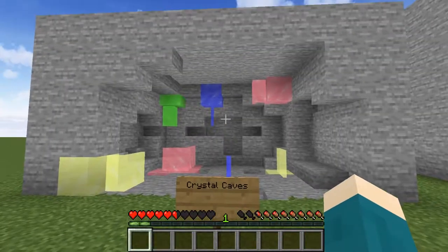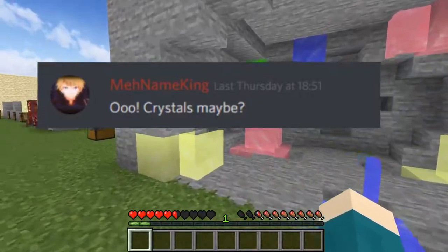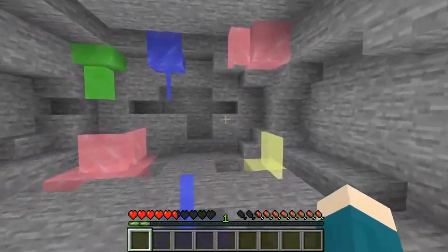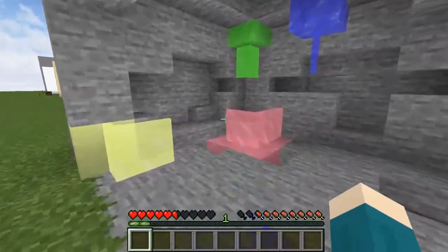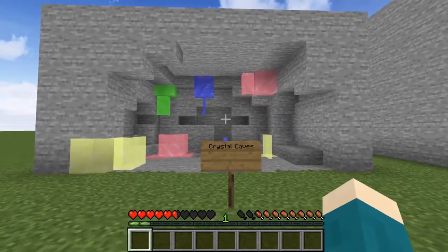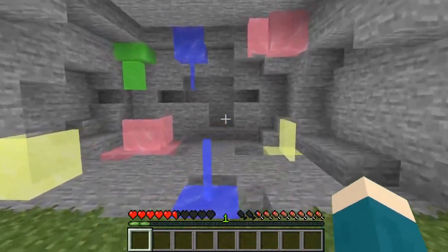Next up I would add crystal caves — an extremely rare underground biome that spawns with crystals in them. Crystals wouldn't have too many purposes: they are transparent so they would make good windows and look very pretty, but one purpose they could have is to colour redstone lamps. This would be a lovely way to add coloured lighting in Minecraft.